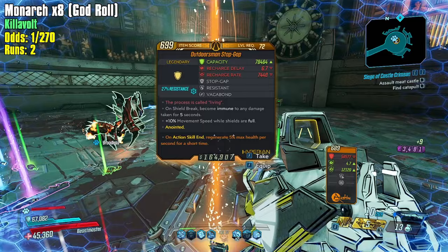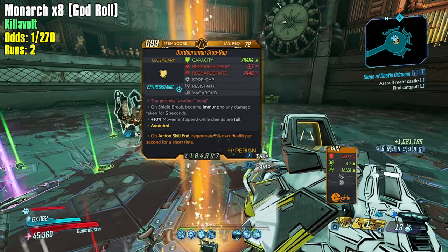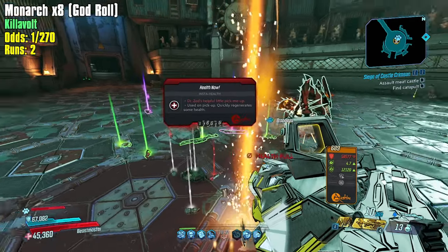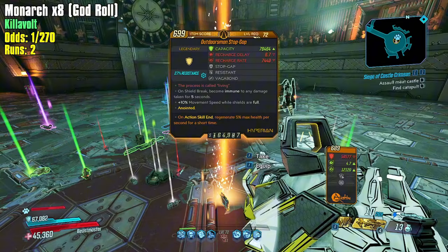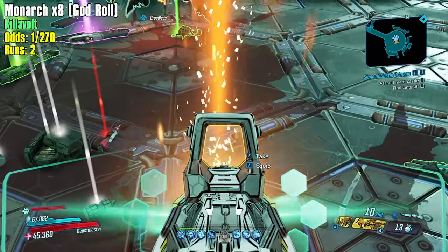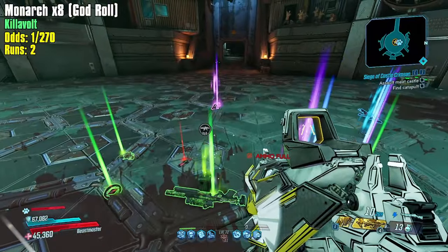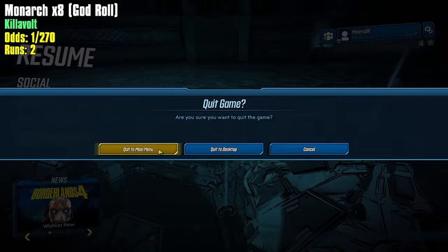It's a Stop Gap with Regenerate 5% Max Health per second for a short time. Unfortunately that has anti-synergy with the Stop Gap, because the Regenerate 5% Max Health is actually a lot of Health Regen. It would be very good on a Health Regen character for someone who only needs a little bit of Health Regen to get over Health Gate. Unfortunately the Stop Gap stops you from benefiting from Health Gate in general, so it is anti-synergistic in my opinion. Let me know if you think there's an actual use for that, but I don't think there would be.